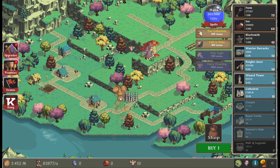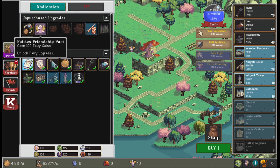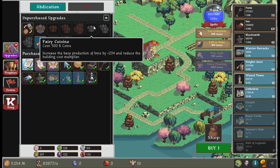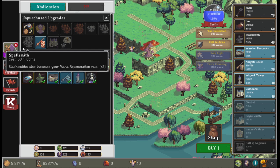We almost have enough fairy coins, and we should have enough for the citadel soon too. We'll get the Fairy's Friendship Pact and unlock fairy upgrades. There's fairy cuisine — increases the base production of inns. Blacksmiths also increased mana regeneration — that's good.